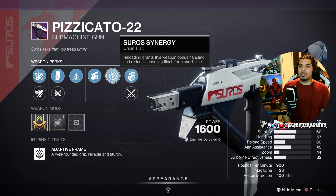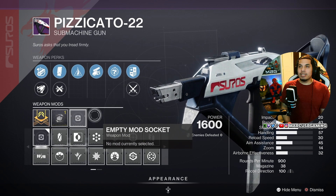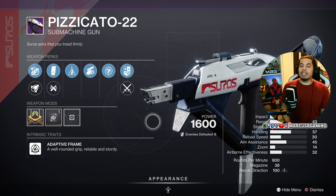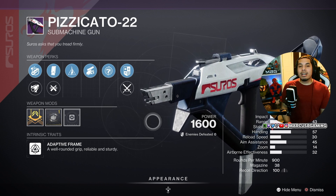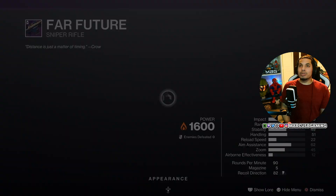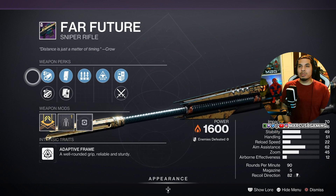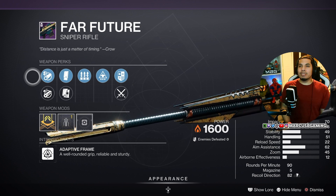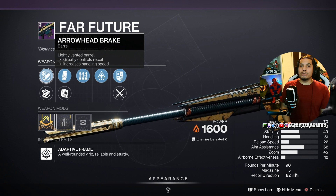It also has the Zen Moment origin trait and a handling masterwork. There are better kinetic SMGs for PvE, I know, but if you don't have anything better, there you go. Also worth pointing out: snipers will get a buff in PvE soon, so having a good sniper in mind might be nice. This Far Future is a solar sniper.